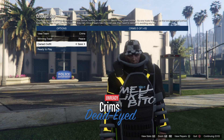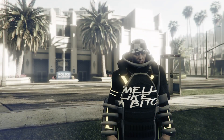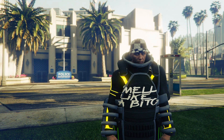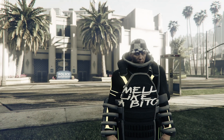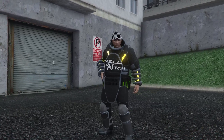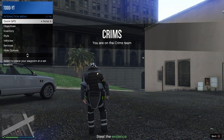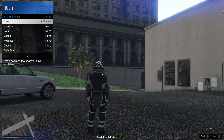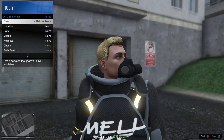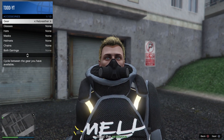From here, go to your juggernaut outfit and ready to play. Whenever you get into the job, go to your interactions menu, then go to your style, accessories, gear, and switch — then just leave the job. Simply just like this: style, accessories, gear, and then leave the job.